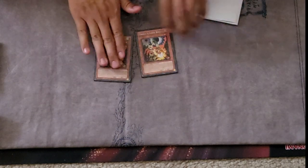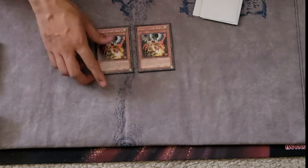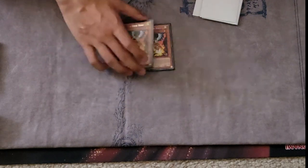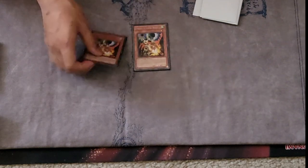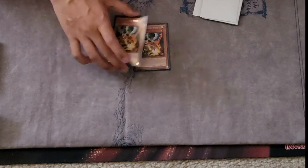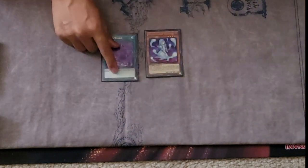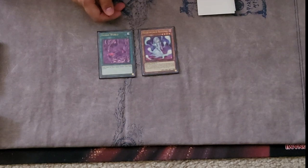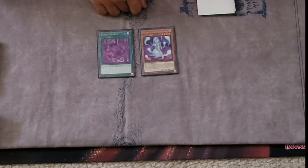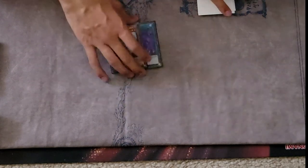Two Droll & Lock Bird — stops the Drytron matches and also the Punk engine. It puts them on a clock. I would play three but two is fine for me. You could play three for more consistency but it's personal preference. Necro Banshee and Zangoro — unfortunately I did not play against Tri-Brigade or Dragon Link much. These were really good cards though.